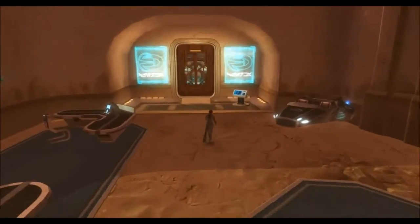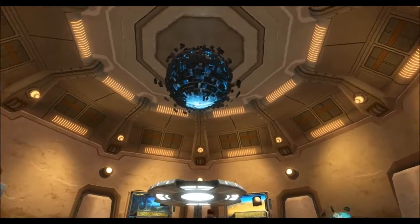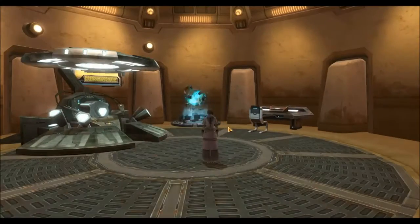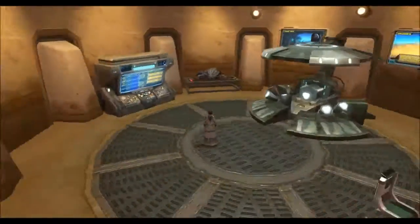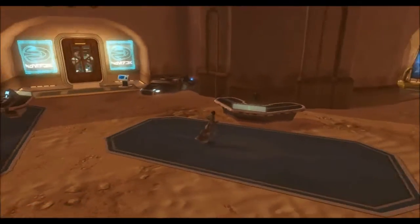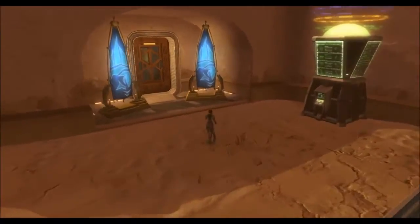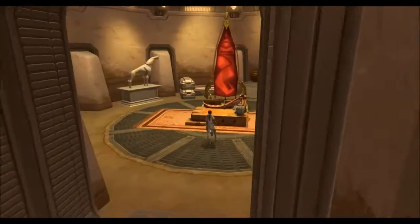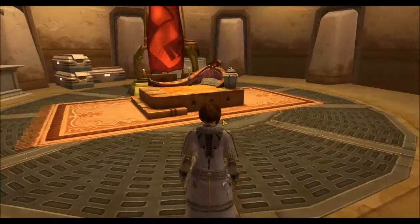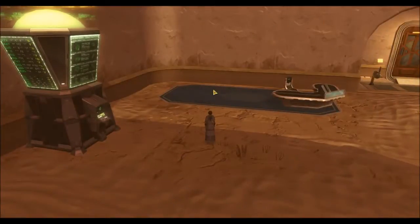Over here we got the Zerka offices - actually it's more like a laboratory. Got the Grease Sphere and the science station where they do science. There's C2 being a secretary of sorts. And over here we got the Hutt Cartel room. I'm gonna add some more crates and stuff in here to make it look like they got a bunch of stuff to trade.